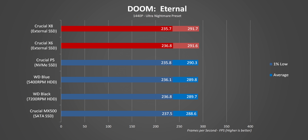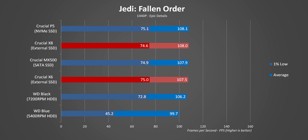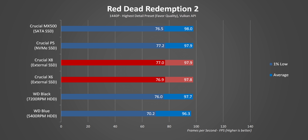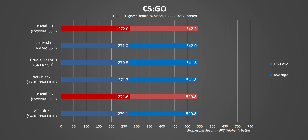Speaking of frame rates — on a powerful test system any massive bottleneck would stick out like a sore thumb, but that didn't happen at all with the external drives. Everything was within margin of error, except the 5,400 RPM hard drive did struggle a bit with 1% lows — how fluid the game feels — in titles with massive levels like Horizon Zero Dawn and Jedi: Fallen Order. That's probably because additional game files needed to be loaded as the player moves through the world. Otherwise, it was almost impossible to tell one drive from another in blind testing.